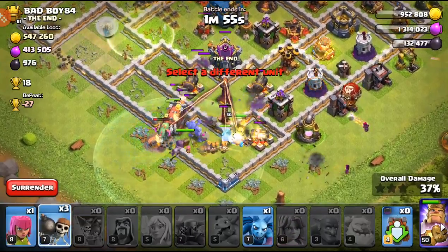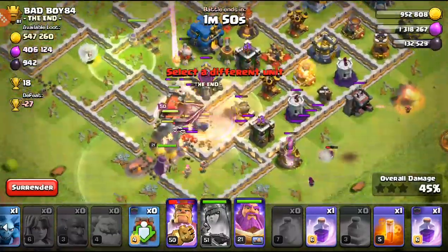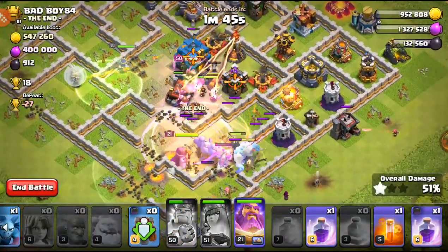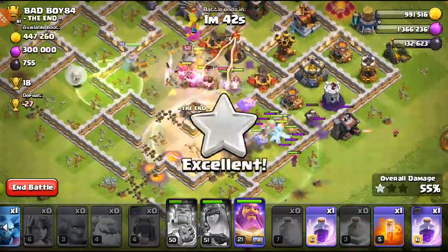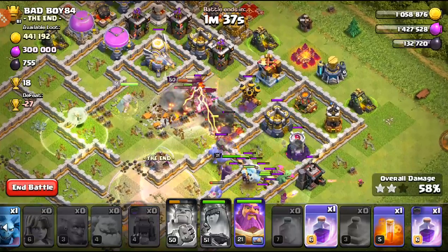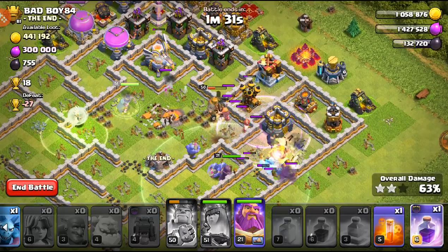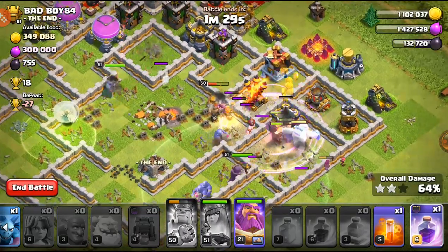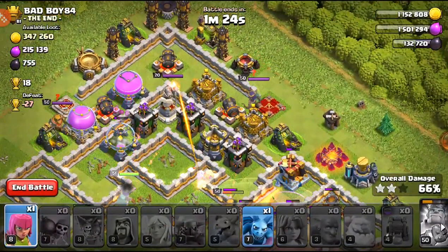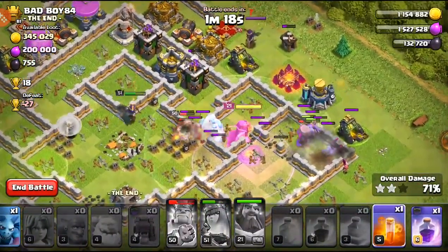I probably should have funneled over here better, but the troops are turning around which is good. I dropped rage and heal with wall breakers that got into the base. Hopefully the warden goes where the king is but he isn't, so the king is going to eat up some eagle artillery shots. I'm dropping a pre-placed raid spell for the troops and popping the warden's ability — the eagle just went down targeting my queen.